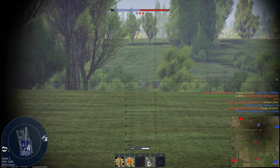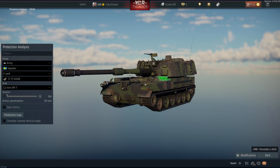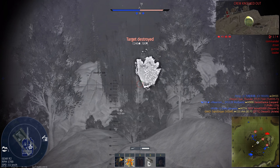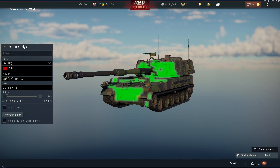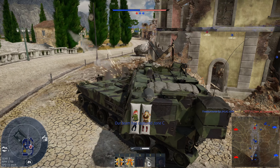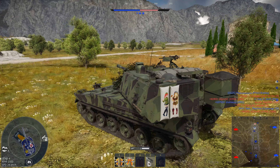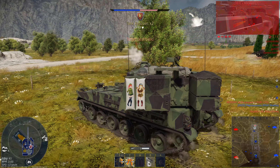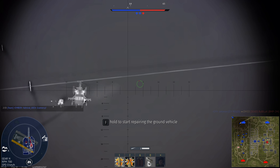Moving on to the armour, or survivability. Against .50 calibre rounds, it's actually surprisingly well protected — we can't be penetrated at pretty much any range, even against the Soviet 14.5mm heavy machine gun, apart from some areas of the turret ring. But when we move up to a larger cannon, such as the 30mm found on the BTR-80A, we can be penetrated at point blank range at any angle. Any calibre higher than that and you are at easy penetration. The Vidar is probably made out of recycled coat cans — the armour's that thin. It is very vulnerable to being strafed and to artillery. If you see those yellow smoke shells being dropped by the enemy artillery, don't stay there — get into cover, as AI artillery is one of the easiest ways for your crew to be eliminated.